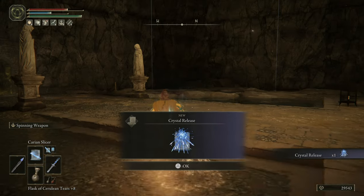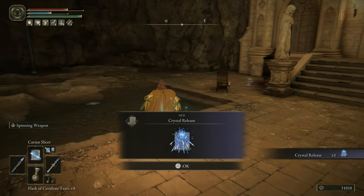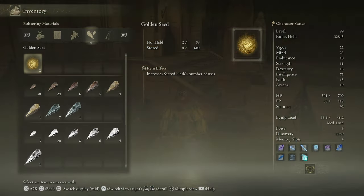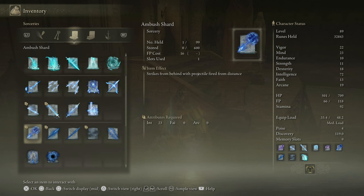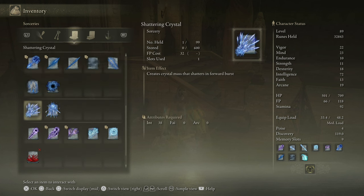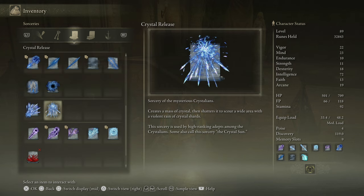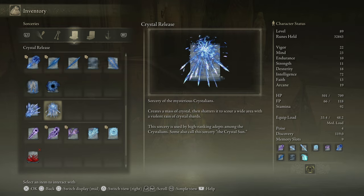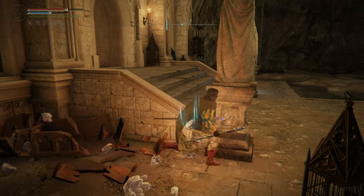Crystal release - a new sorcery. I don't think that's the one my friend was telling me about, but we'll take a look. How is this different than shattering crystal? It scours the area with a violent rain of crystal shards - some also call this sorcery the crystal sun. So the shattering crystal is a shotgun and this is more like rain. Alright, cool.